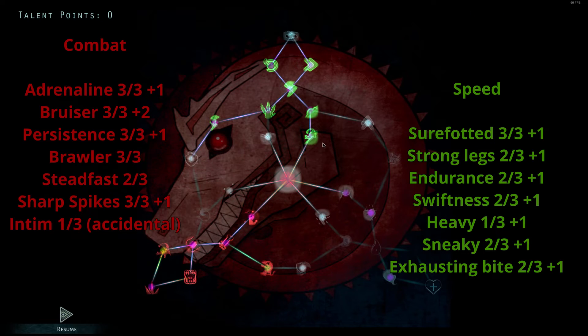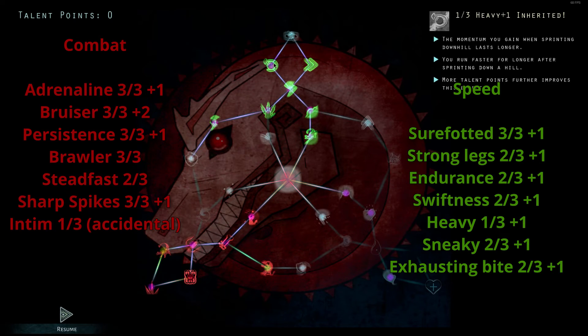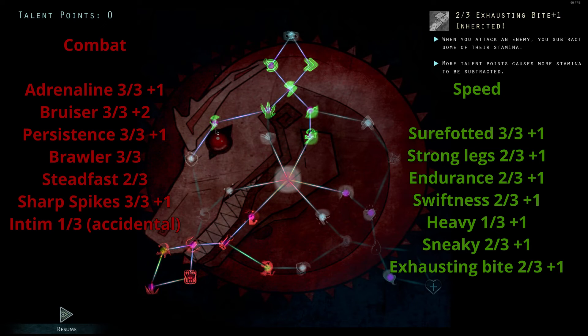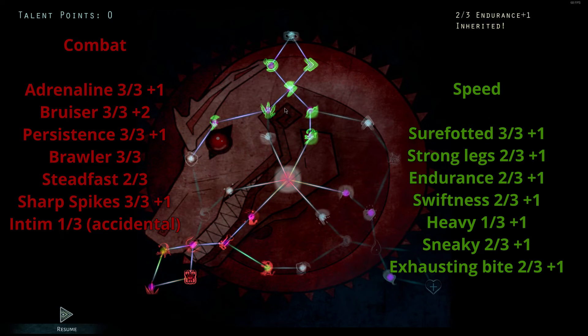So the idea around this build is to use a hill mainly — if I'm on the ground I'm pretty screwed. Use a hill, use Sure-Footed to run down it, and Heavy to run back up it. That's essentially the whole gimmick. Then use Bruiser to cripple them, and hopefully Exhausting Bite will help too. Exhausting Bite is a major part of this build because it doesn't allow them to run away even if they are crippled — it's an absolute lifesaver. So yeah, 3 in Retreat, run down hills, and just cripple them with speed. That's the speed side way.